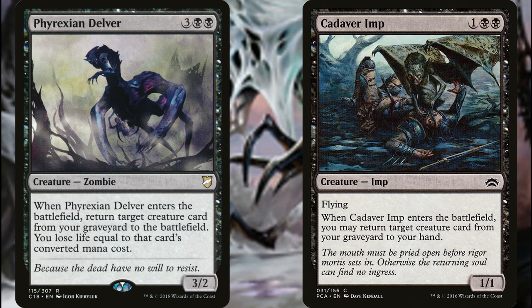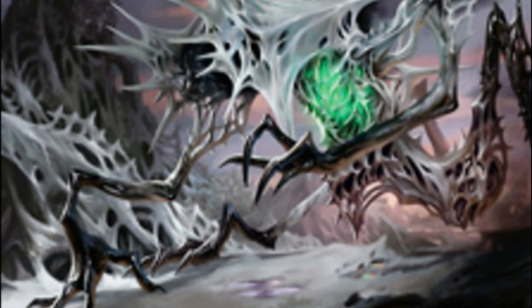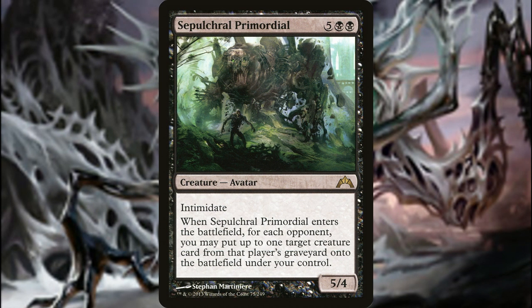The recursion part of this build starts with cards like Phyrexian Delver and Cadaver Imp. When Phyrexian Delver enters the battlefield, return target creature card from your graveyard to the battlefield and you lose life equal to that card's converted mana cost. Yarak doubles this up and you will lose some life, but we have ways to mitigate that. Cadaver Imp lets you return a creature from your graveyard to your hand — two creatures if Yarak is in play. Sepulchral Primordial is another great recursion piece, stealing dead goodies from your opponents' graveyards.